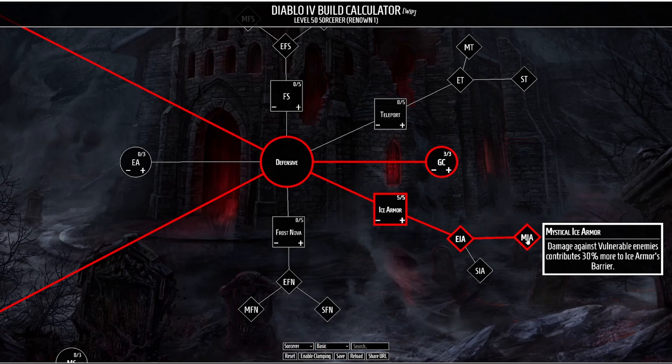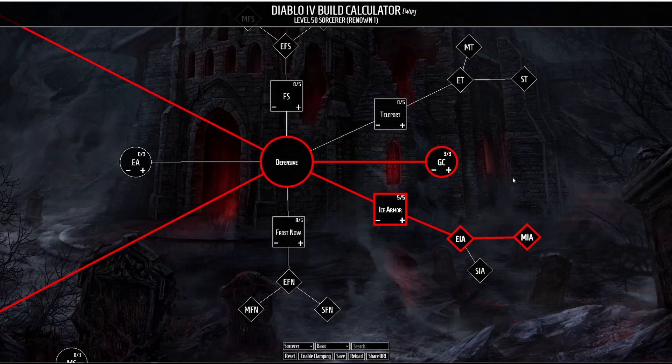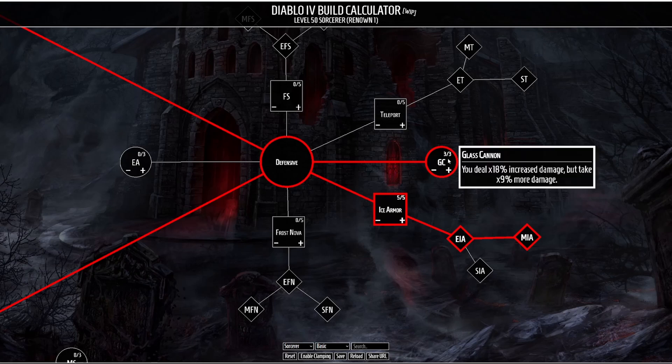Currently it's hard to see if Mystical Ice Armor is going to be relevant. If not, this can probably be dropped for a later passive to increase our damage. We are going to be taking a passive talent called Glass Cannon, which causes you to deal 18% increased damage but take 9% increased damage. With all the barriers that we're going to be running in this build, I think that 9% extra damage taken is fine.